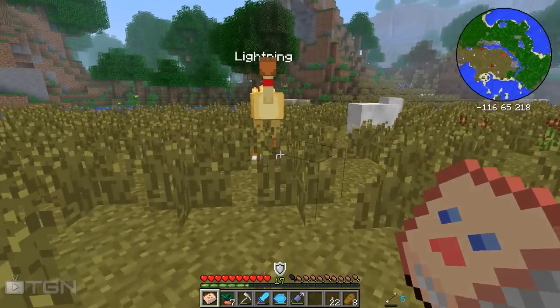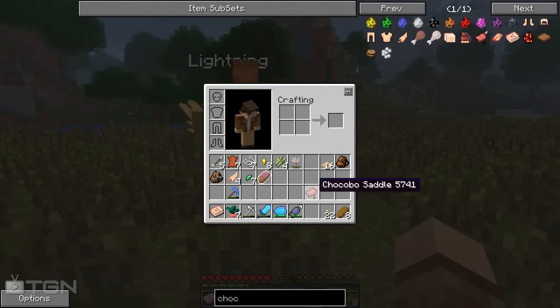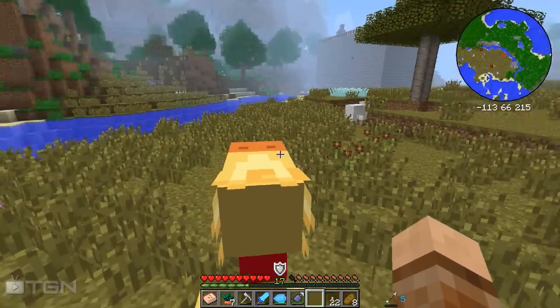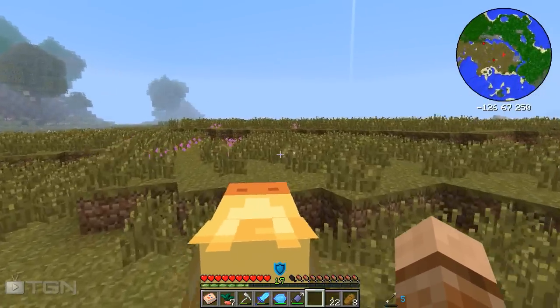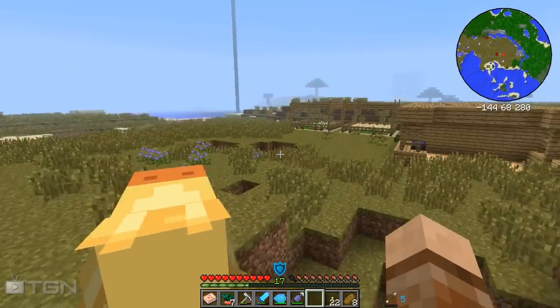Now let's go saddle him. Have I got my saddle? Yes I have. There we go — we're on top of our chocobo! So we can walk around and do our thing. These guys don't actually need to jump to go up blocks, which is quite nice — you just kind of walk up them. And then we can run around and jump. That's what it's all about.